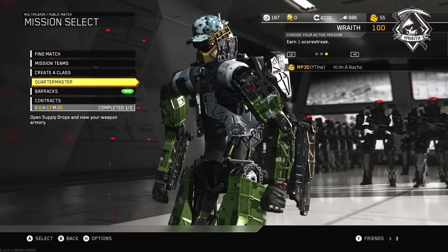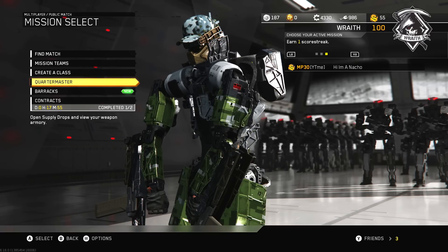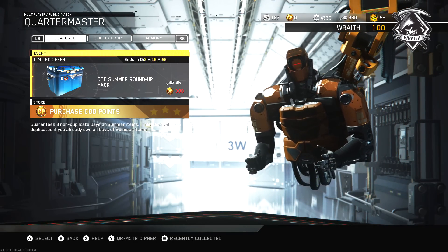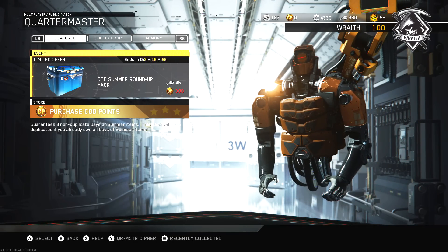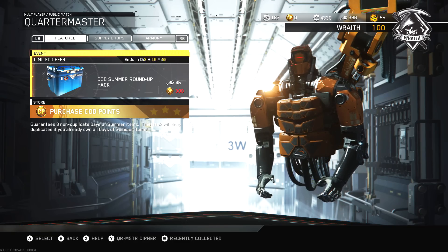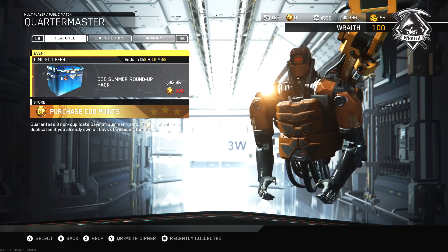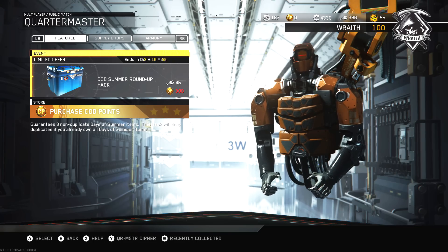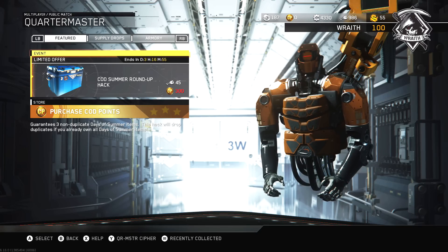I know a lot of people have been freaking out wondering whether they'd be able to unlock some of these summer variants or camos. If you go into Infinite Warfare right now — whether you're on PC or console — go to the quartermaster and you'll see a new hack called the COD Summer Roundup hack. What this allows you to do is open any one of these and get any of the week one through five items. I don't know if there's a purchase limit to it.